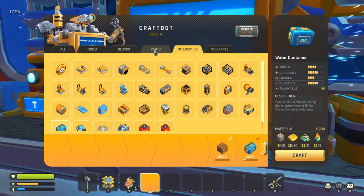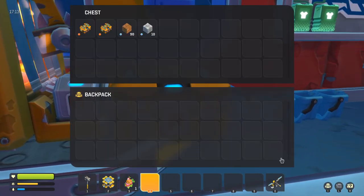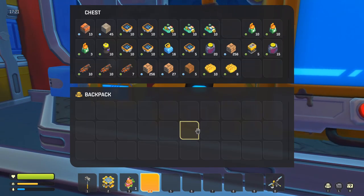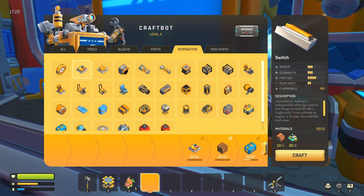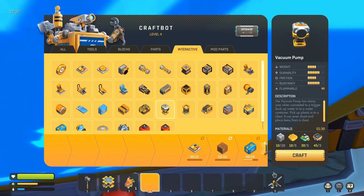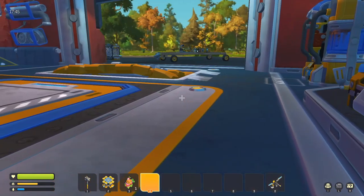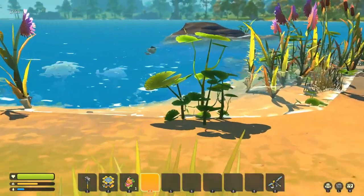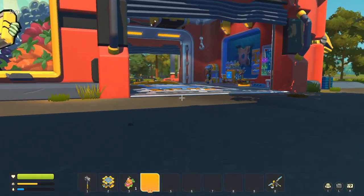What this does — oh, I also have to make a switch, which isn't hard to do. So what this does is, when all of it's made, I put it in there and then I can make the vacuum pump. What that's going to do is I'll run it out here, basically hook it up, put the end of the pump in the water, and then put the water container on it — and that should give me an infinite supply of water.